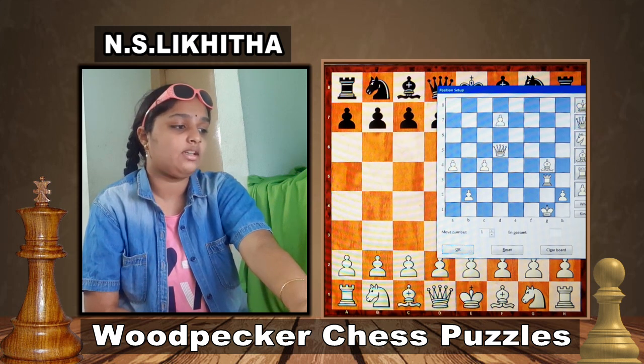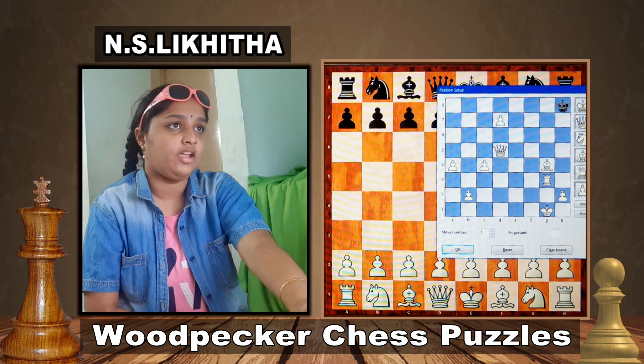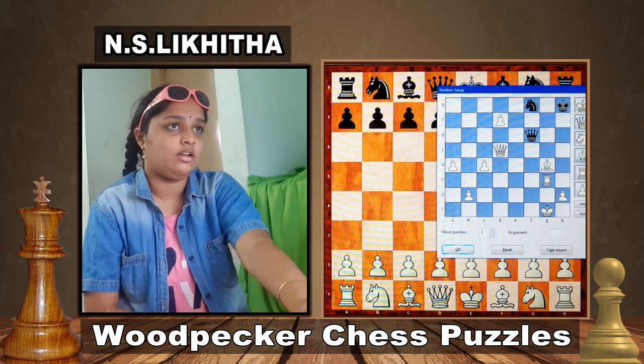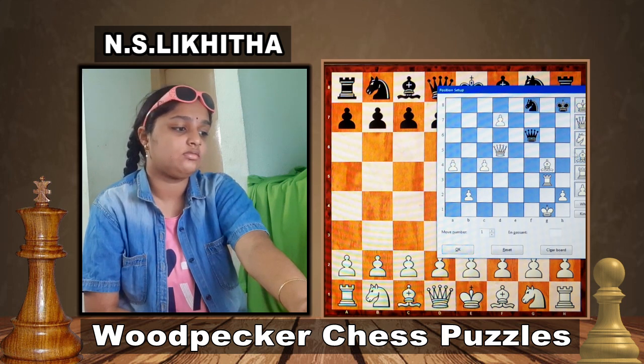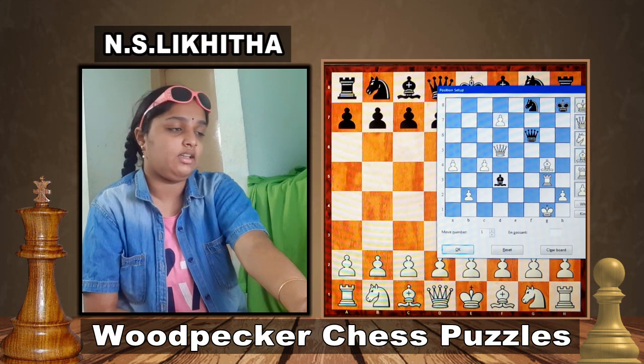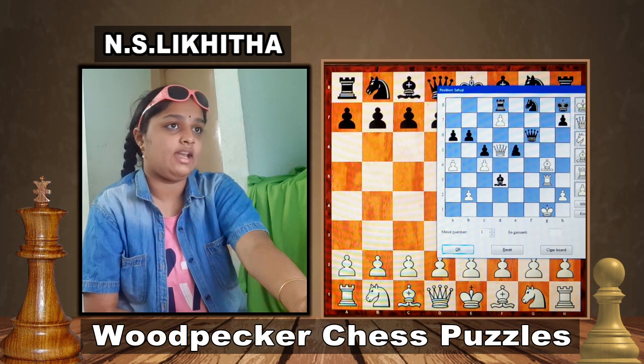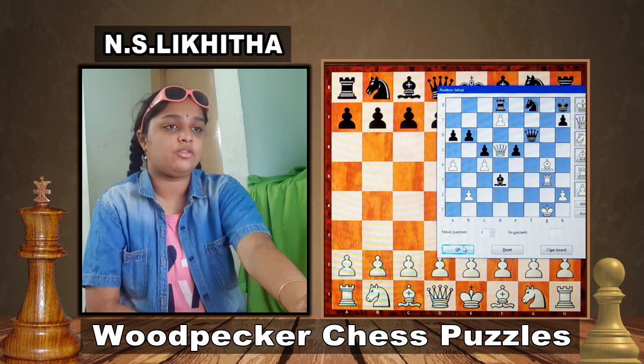Black King is on h8, Queen f6, Knight f8, Bishop d3, Rook d8, Pawns on h7, c5, b6, a6, and d5. This is white to play and win.